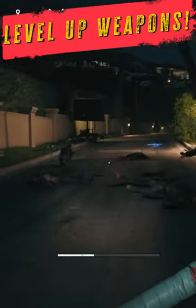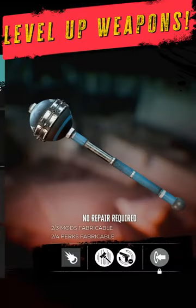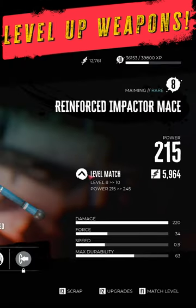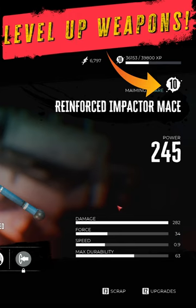Well, Dead Island 2's got your back. Just head on over to any workbench and select the weapon and hold down F1. That will level the weapon up to your current level, adding the extra damage and stats that it would normally have if you found it now, so that you can bonk the way you want and not feel held back by your favorite weapon.